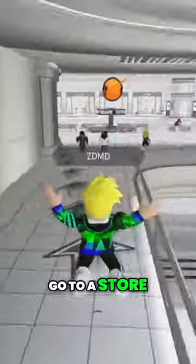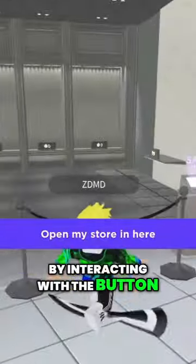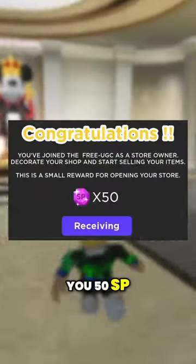Then follow the grey arrows to go to a store and open it up by interacting with the button. This should give you 50 SP, which is another currency.